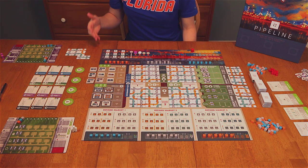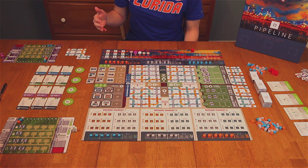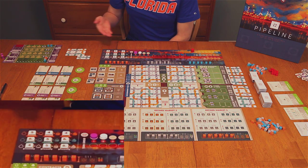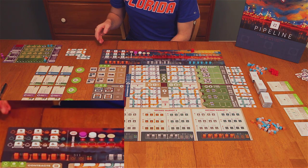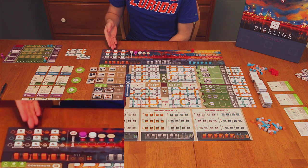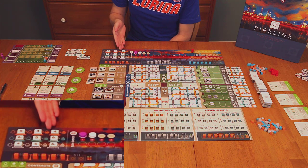The refining ability is better when you have more segments of a continuous pipeline of a certain color. In the beginning of the game, the refinement costs will be set as shown in this corner of the game board. For example, if you run an orange pipeline that is 9 segments long, you can refine by 2 levels — the first level costs 5, the next is 4, totaling 9, so you can jump all the way to that level.